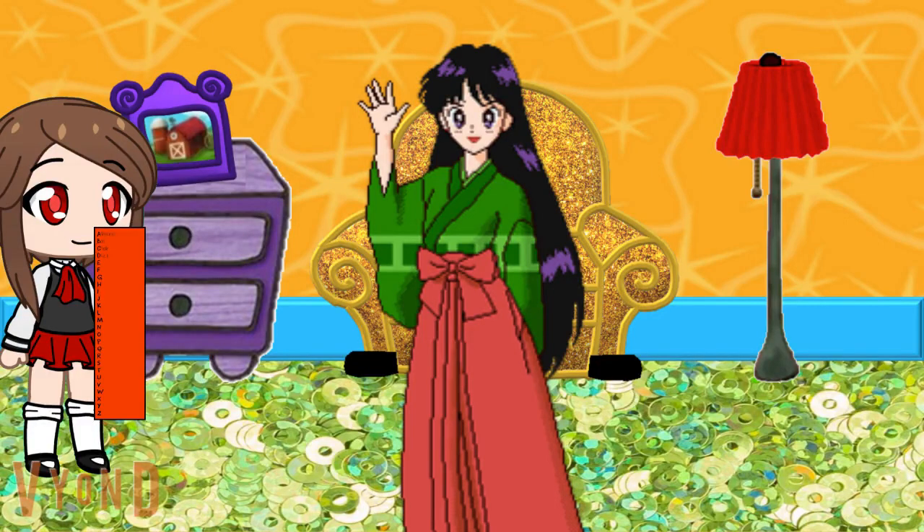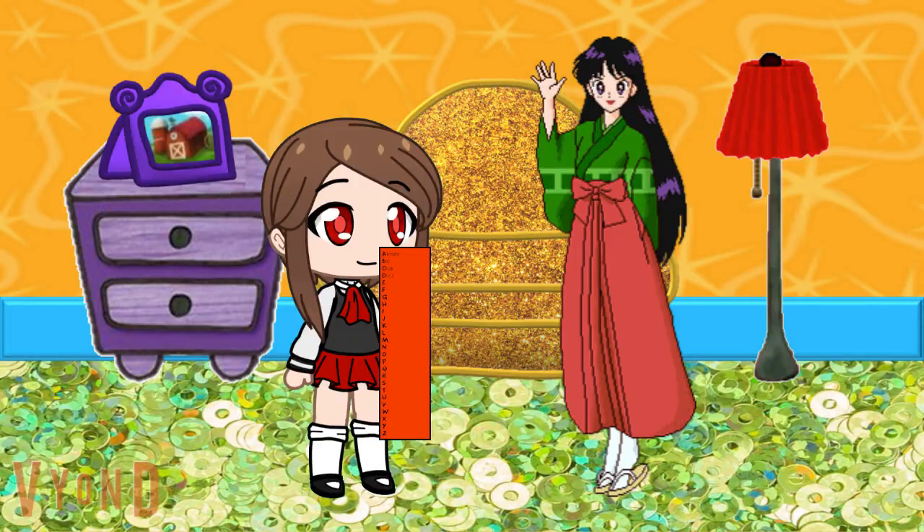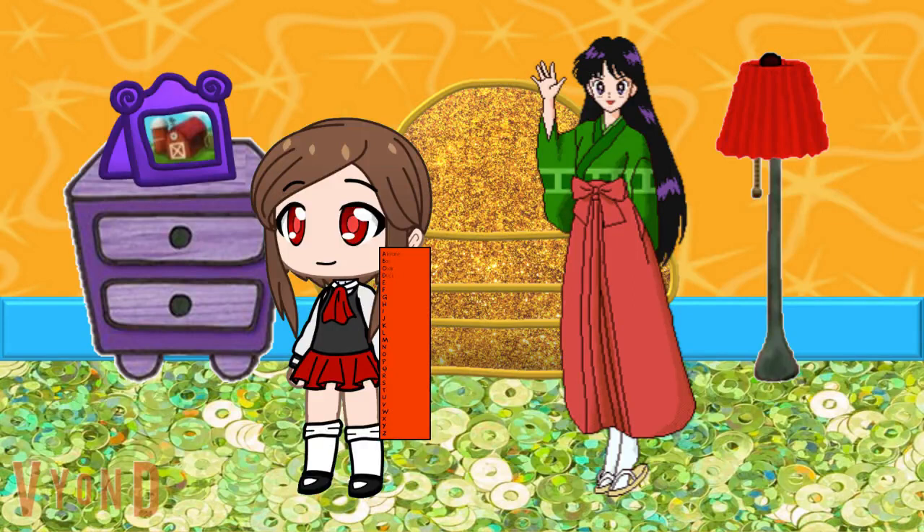We've got lots of things to find. Where should we go to find some items for the letters E, F, G, and H? Well let's see — I'm not sure what we'll find in the clubhouse for those letters, so maybe we should make our first search on the farm. And there it is right there. Let's go to the farm. Here we go.